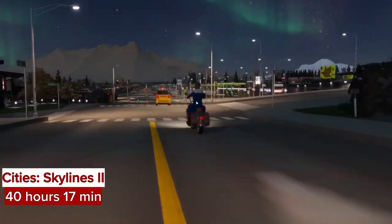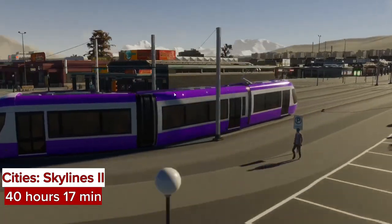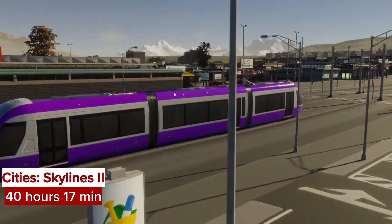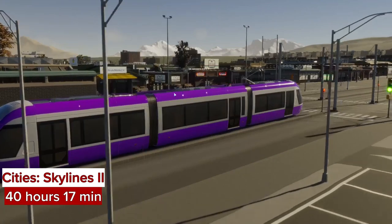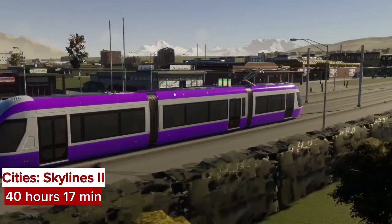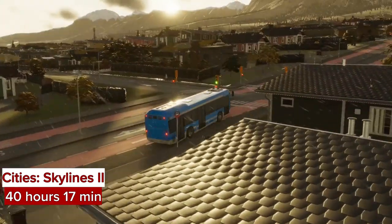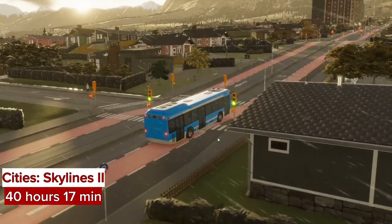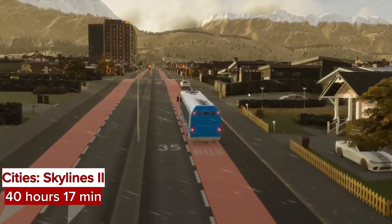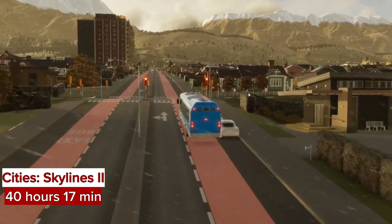Eventually, I decided I would wait for the first round of DLC before starting my next city, since it would come with new assets for beach properties. One of the things that annoyed me slightly with Cities Skylines 1 was getting a city built up and then needing to accommodate the new assets from the latest DLC. So I wanted to build a new city with the new assets as a focus. It was originally supposed to be out by the end of 2023, but the horrifically buggy game meant things got pushed back. I think they're currently targeting February or March for the beach assets, and I'm also excited to see what the Bridges and Ports expansion will give us next summer.